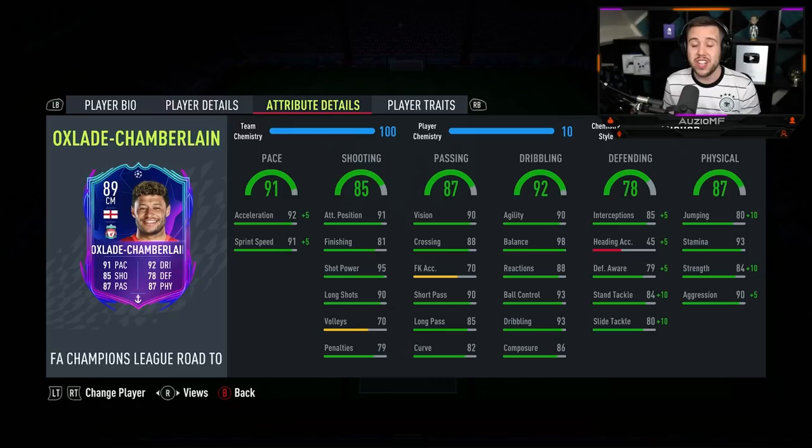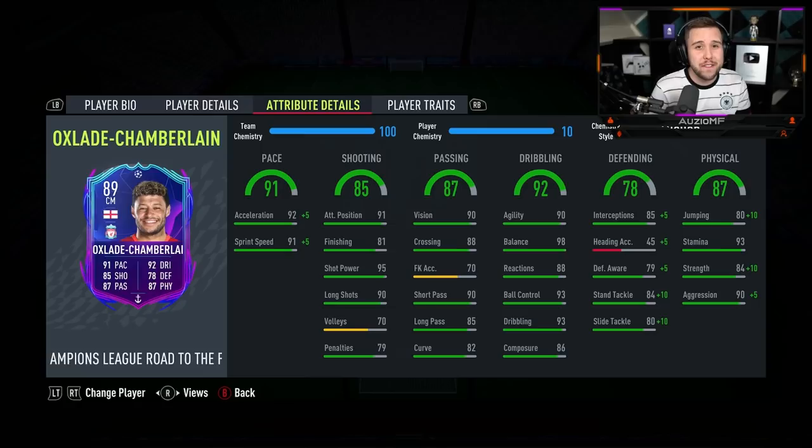Now his passing stats — the passing looks top tier as well. 90 vision, 88 crossing, 90 short passing, 85 long passing with 82 curve.